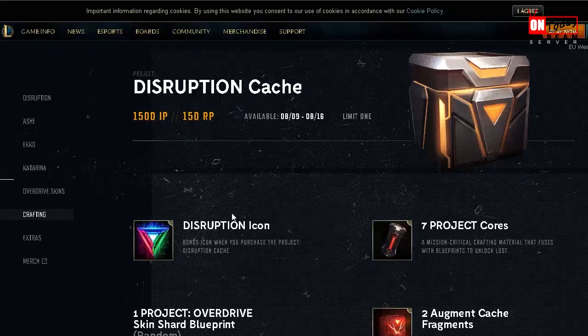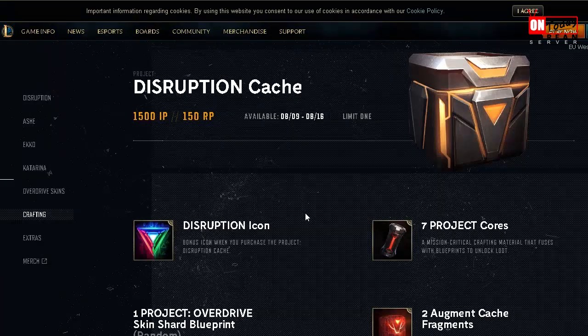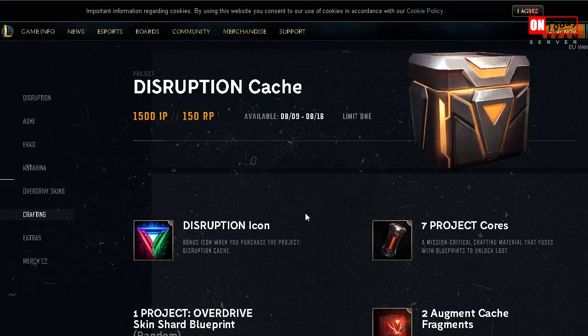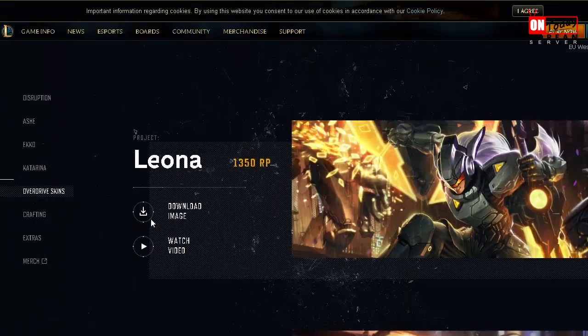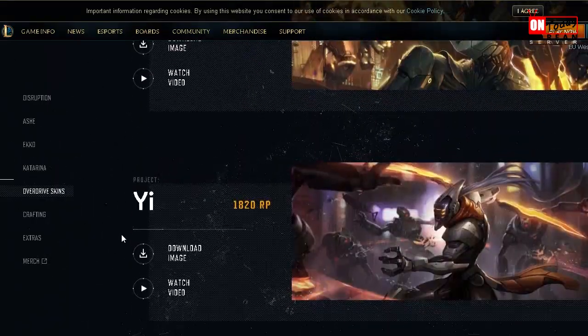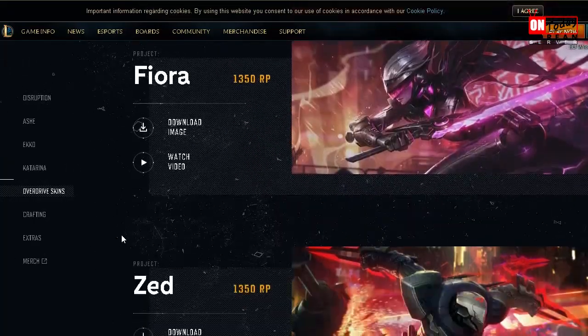Now this stops here. On the 9th of August, you have to buy the Golden Box for 1500 IP, which will come with 7 Project Cores, 2 Augment Cache Fragments, and 1 random old Project Skin — not Ash, Kata, or Echo. Only these ones. Still pretty cool if you ask me.